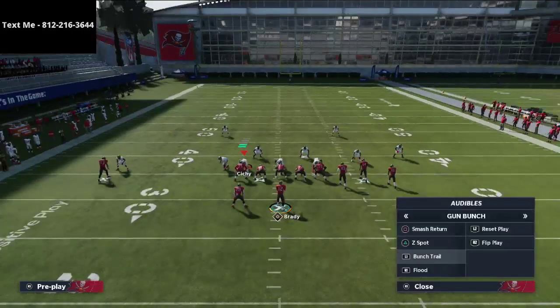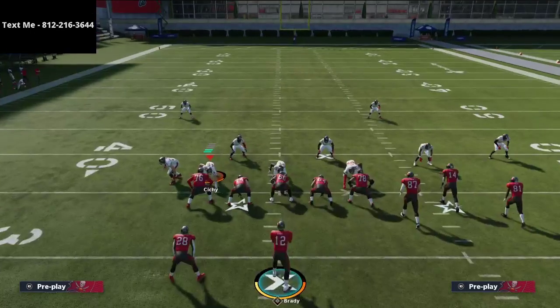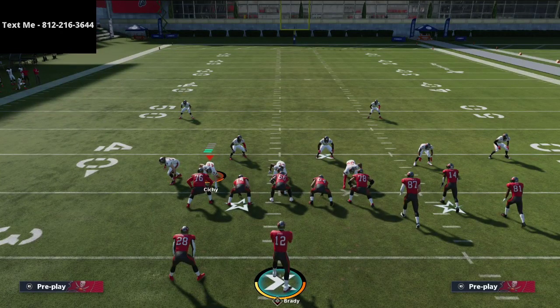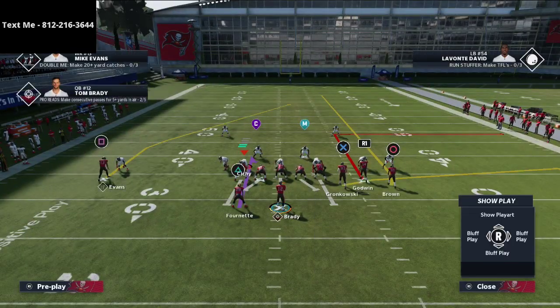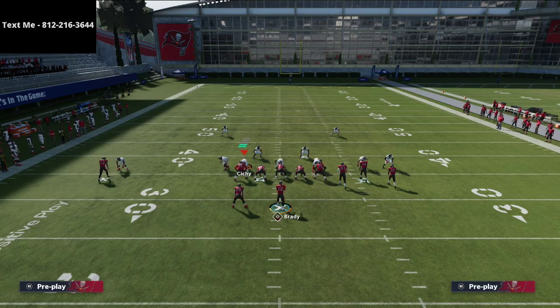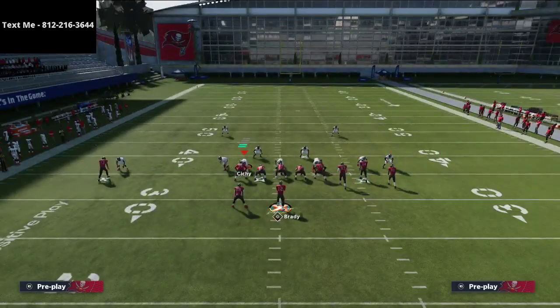The second play he ran that I thought was really effective was Play Flood, and he ran it a little differently than most people because he had the Hot Route Master ability on his quarterback. A lot of people in MUT are running Rich Gannon — he's definitely the best quarterback in MUT right now. So Not Gucci used this setup to counter the curl flat play. The first thing he would do is put Mike Evans on a post route and smart route it — smart routed post routes get really good separation against man coverage inside.